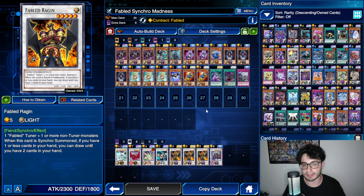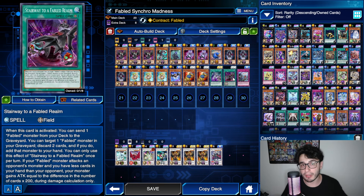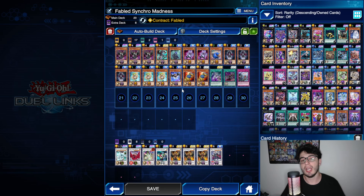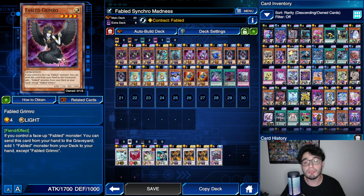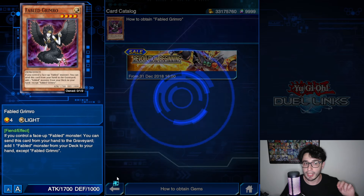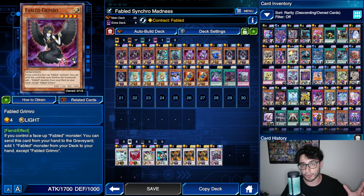Let's start from the Skill. You have 3 effects, but the first one is just a restriction: you cannot normal or special summon monsters except Fabled. That restriction works only for the main deck, so from the extra deck you can summon whatever you want. The second effect lets you send 1 card from your hand or field to the Graveyard to add a Fabled card from your Graveyard to your hand. This second effect works very nicely to abuse Grimrow's effect.